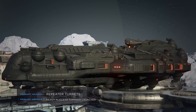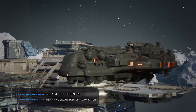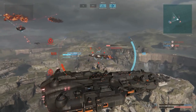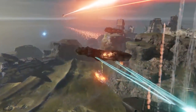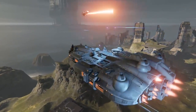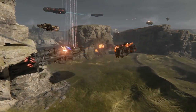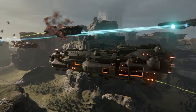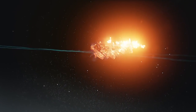Destroyer-class ships hit the sweet spot between the massive dreadnought and the agile Corvette. This all-around attack ship is loaded with firepower, making it the ultimate medium-range hunter. At range, destroyers should stay clear of the artillery cruiser's line of sight, as a direct hit can prove devastating. In close-quarter battles, destroyers are tough enough to handle their share of fire. Their role is to dart in and cut up the support craft, like the tactical cruiser, leaving larger, more dangerous ships without defenses.